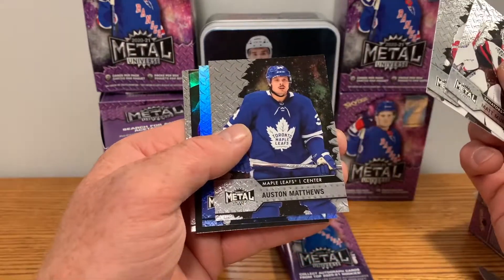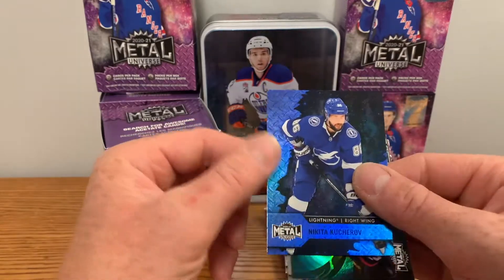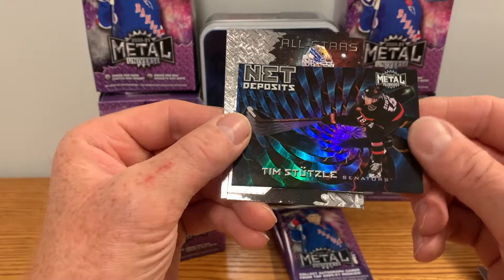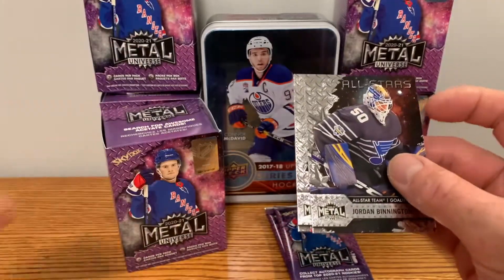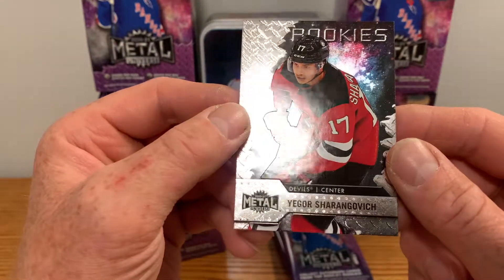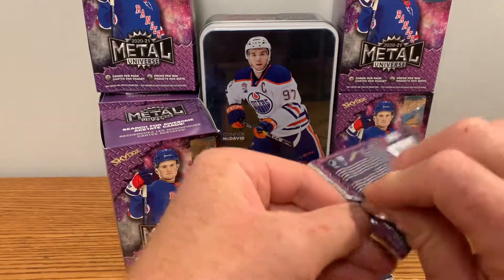Philip Tonet, Austin Matthews — that's a nice pull for the PC. Got a Nikita Kucherov blue, that's a nice one for my PC as well. Oh nice, we've got a Net Deposits of Tim Stutzlaw — that is a fantastic pull. Got an All-Star for Jordan Binnington and a rookie Igor Sharangovich — nice.